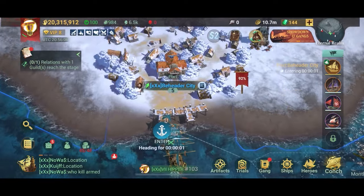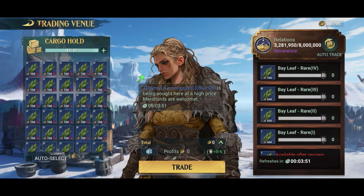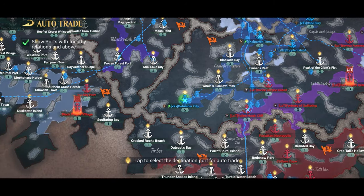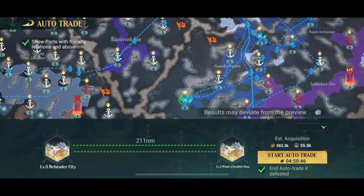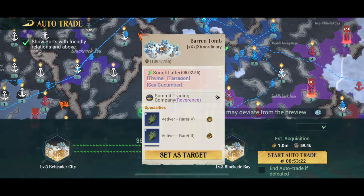To actually auto trade, all you have to do is enter a friendly or neutral port, go to the trading venue, and make sure your cargo hold is empty. Then press the auto trade button in the corner under your gold total. After doing that you choose your destination port. Don't forget the 'end auto trade if defeated' option — that means if someone sinks your ship while auto trading, the game will stop and you'll be popped back at the port, so you can avoid getting sunk over and over.